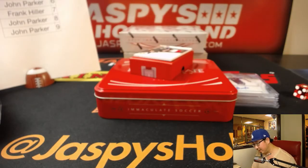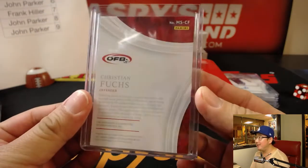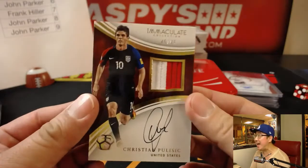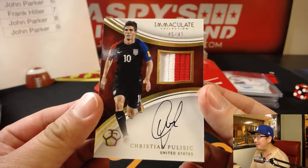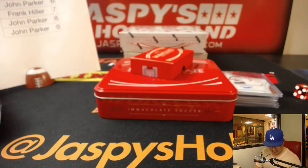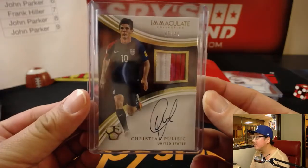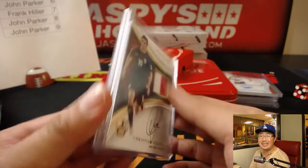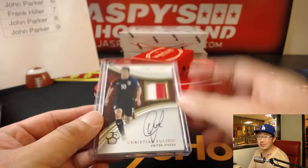The next one out of 75 is Marquee Signatures — Christian Fuchs for Austria. 73 out of 75. Number three going to John Parker. And look at this — out of 45, two-color patch, on-card autograph for the United States: Christian Pulisic. 45 out of 45. Nice, on-card auto. That's very strong. And that goes to Shannon. That is really nice. So even though we didn't make it into the World Cup, he's still like 19 years old — we'll see him shine four years from now.